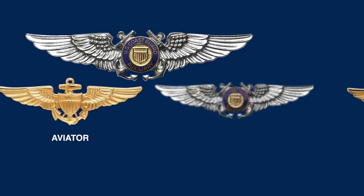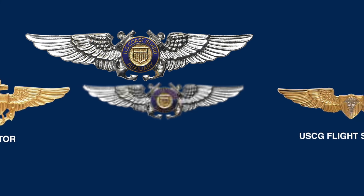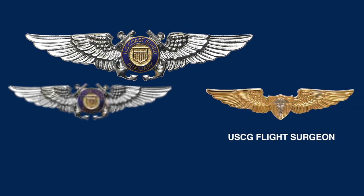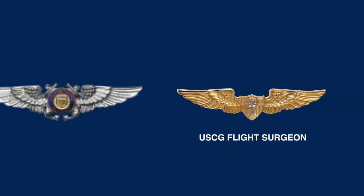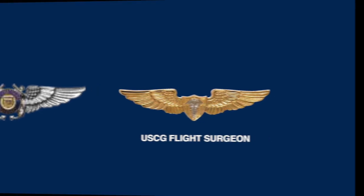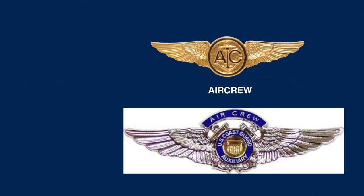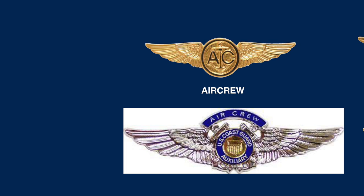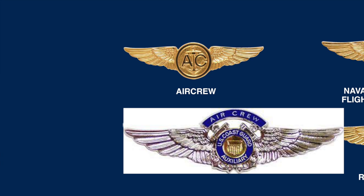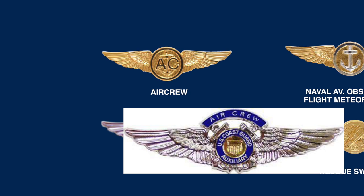However, there is a unique set of wings for Coast Guard Auxiliary Aviators, which is a pair of crossed anchors with the auxiliary insignia superimposed in the center. On the far right is the Coast Guard Flight Sergeant wings, which has a shield with a caduceus in the center. The Coast Guard Air Crew wings are the same as the United States Navy — gold wings at the top with an anchor in the center of a circle with the letters AC on either side. The air crew wings for the Coast Guard Auxiliary crews are shown below.